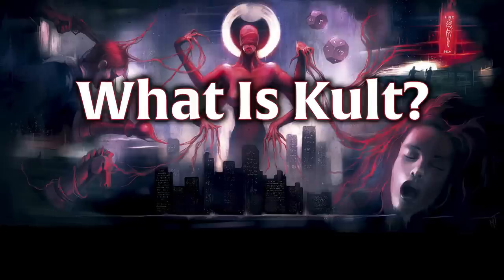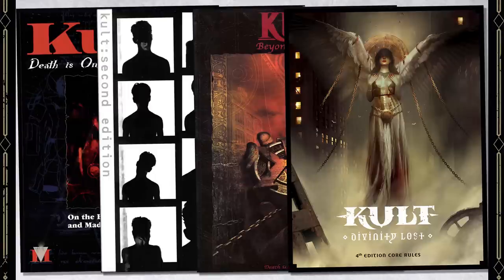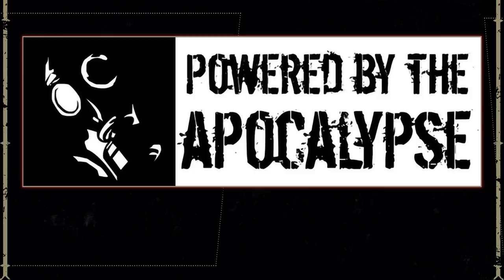Starting with, what is Cult? Well, Cult is a tabletop role-playing game first published in Sweden in 1991 before being translated into English. Cult Divinity Lost is the fourth edition of the game, published by Helmgast in 2018, and it has some incredible art. Mechanically, the current edition deviates from its predecessors quite a bit, which used more conventional RPG rules. This one opted instead to use a Powered by the Apocalypse design, which is far more narrative and character-based, and is really outside my group's wheelhouse. So this is a bit of a new experience for us.